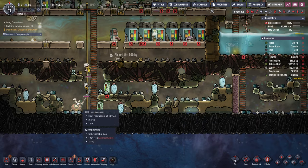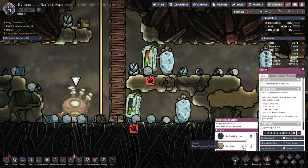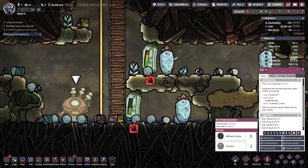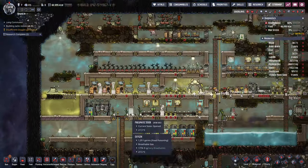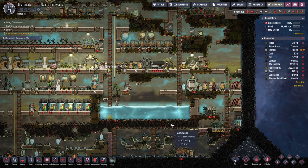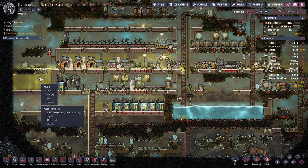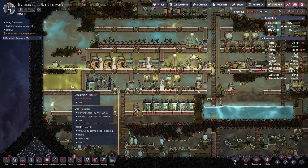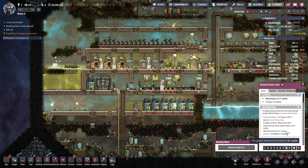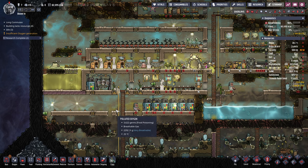The idea here is we turn clay plus a little bit of coal into ceramic, and then we crush the ceramic to get sand. We have some leakage — our water tank! That's a problem. When does this go dormant? Eight cycles. Wow. Okay, we have a mess.